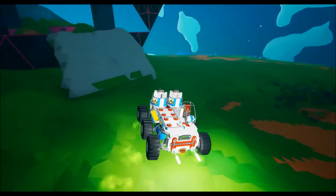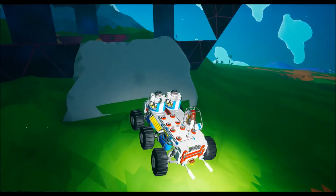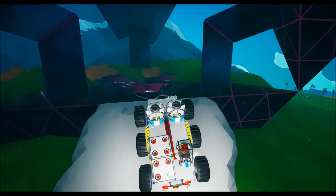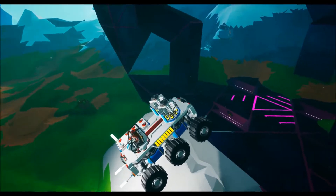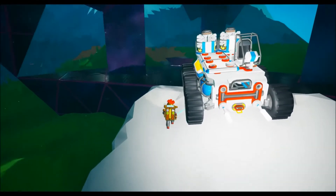This isn't typically covered in the tutorial — it's a later game kind of thing, and you'll find yourself needing to open these later on. What I do is I just back my vehicle in, see if I can get up there just a little bit better, and hop out.